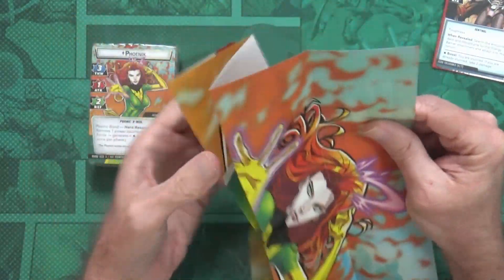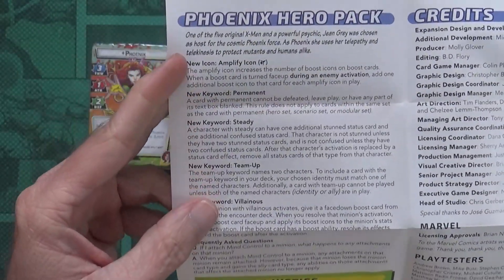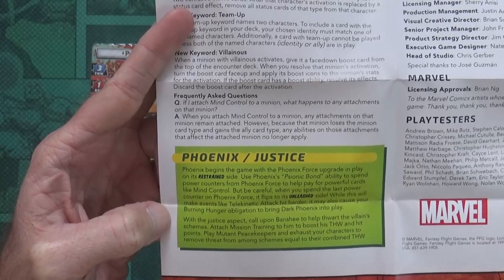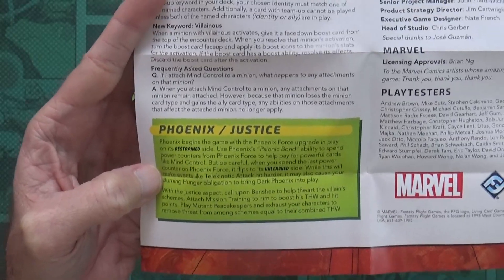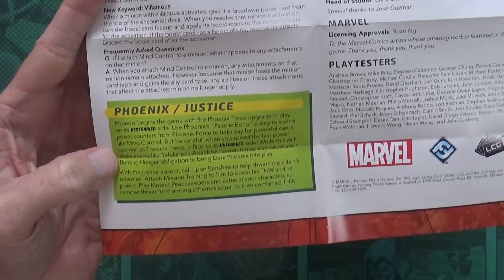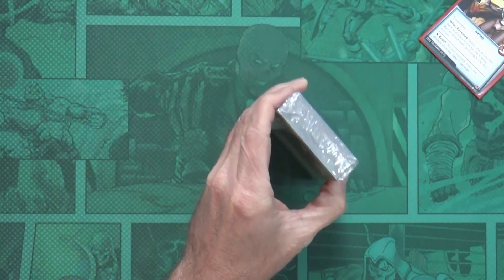The thing under the flap is just a poster — same picture as the cover. On the back it has new abilities and frequently asked questions. One of my predictions was the aspect: this has to be Justice. There are four aspects in the game, and this series came out with Cyclops, Colossus, and Shadowcat. Shadowcat was Aggression, Colossus was Protection, I predicted Leadership for Scott, so the fourth — Phoenix — had to be Justice.